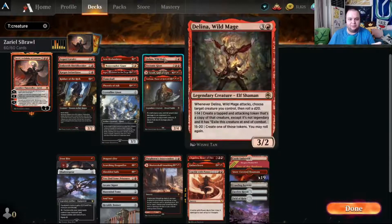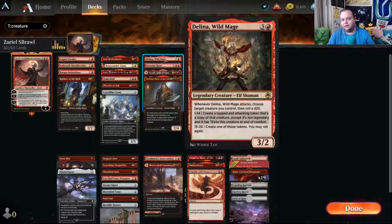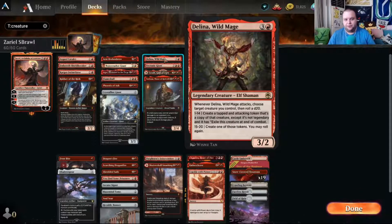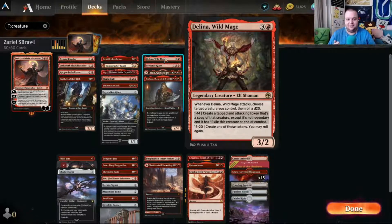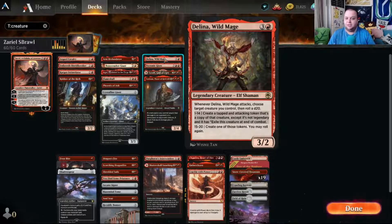We have some four drops. Delina, Wild Mage is a new legendary — whenever she attacks you choose target creature you control and roll a d20. On a one through fourteen, you create a tapped attacking token that's a copy of that creature except non-legendary, exiled at end of combat. On a fifteen through twenty, you create that token and get to roll again — you could potentially get four tokens in one attack. Pretty cool.